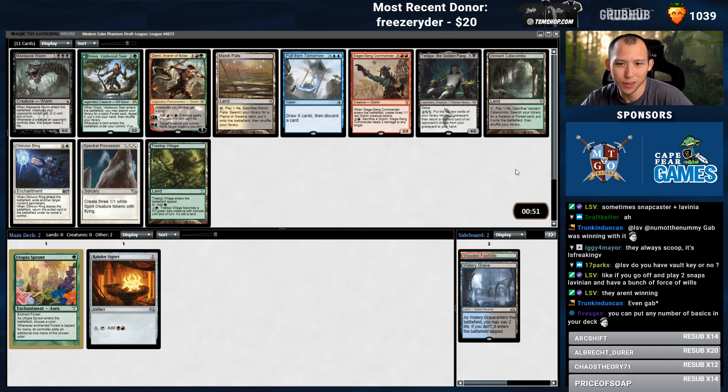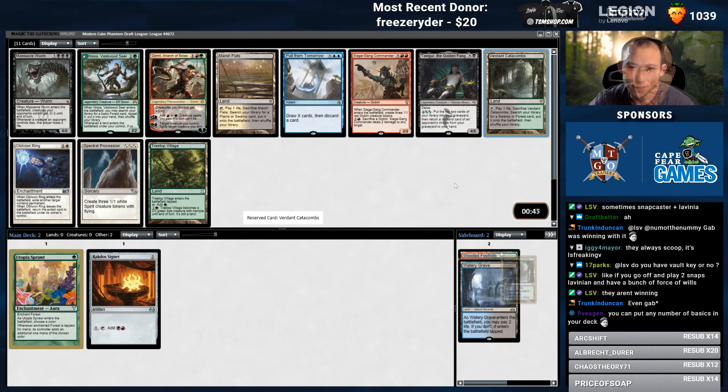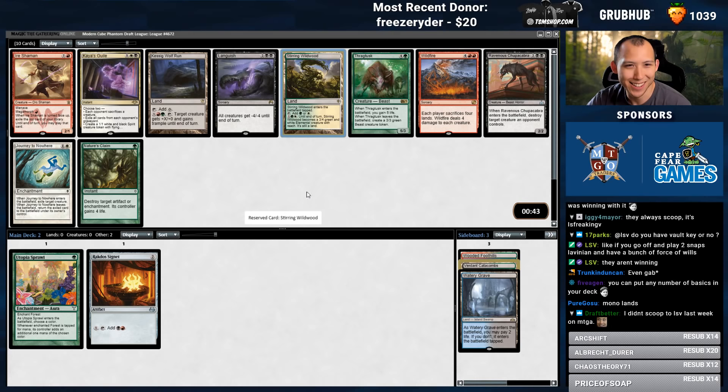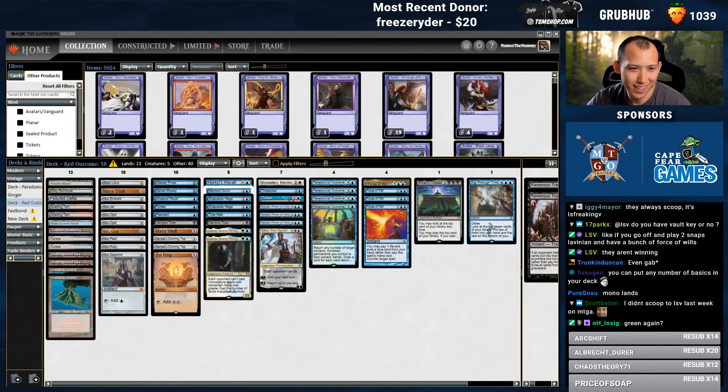Fetches, fetches, fetches! Both of these find Watery Grave, but let's get the green one. Colorless land is not what we're looking for, so we'll take the Stirring. What did this not add correctly? It must have been like a split card or something.